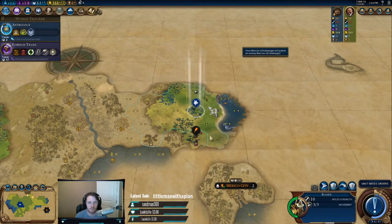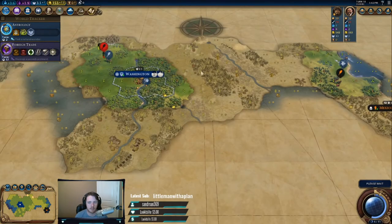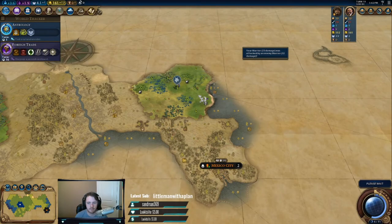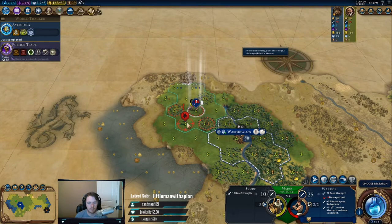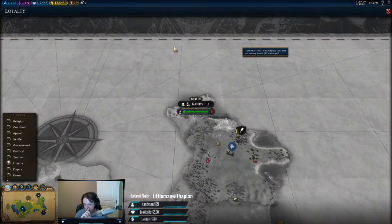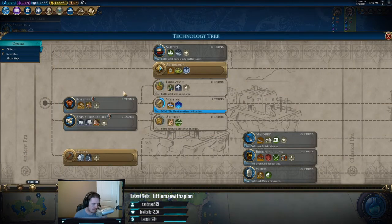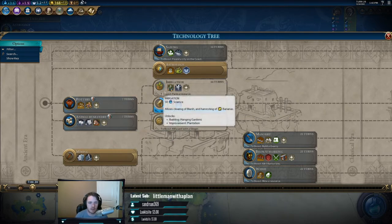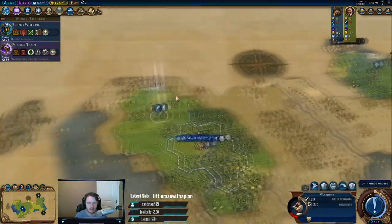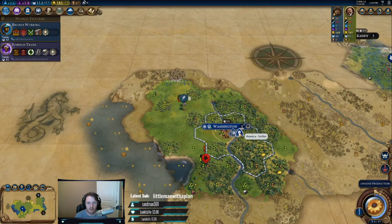We need to visibly see the entire path to get a trade route out. First meet with Candy city-state means we're going to get a really good pantheon - we'll probably take Earth Goddess, but I'm open to the settler pantheon as well. The culture for plantations one is also pretty good. I'm gonna go encampments though - Genghis Khan is going to come and try to kill us. That is definitely a thing that happens.